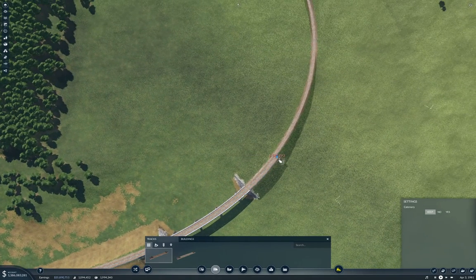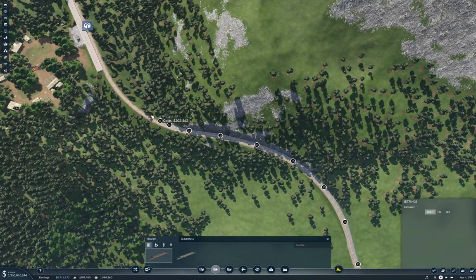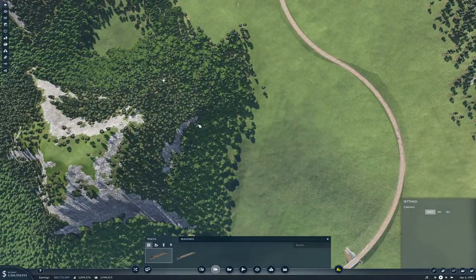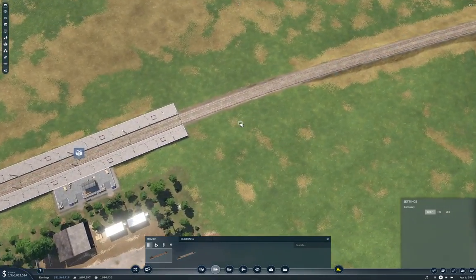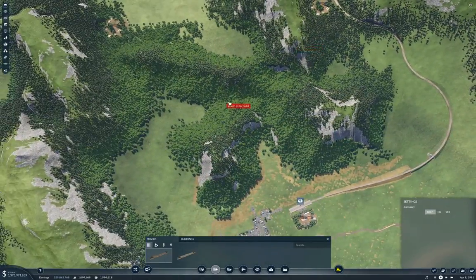Let's put the second track on. These freight trains don't need to be maximum speed — I think a lot of players get obsessed over maximum speed rail lines for freight, but that's not so critical, especially once you've got locos where you can actually get some decent power going.